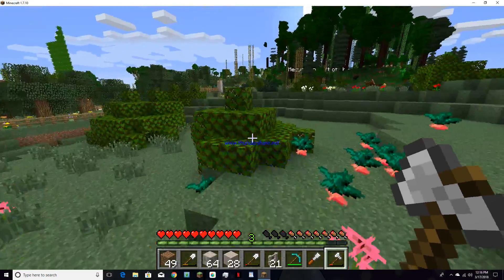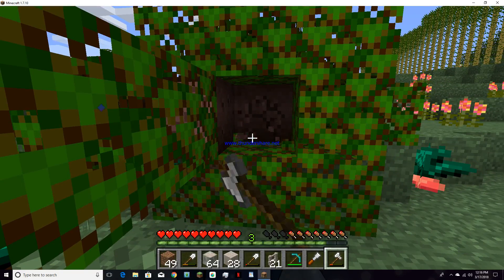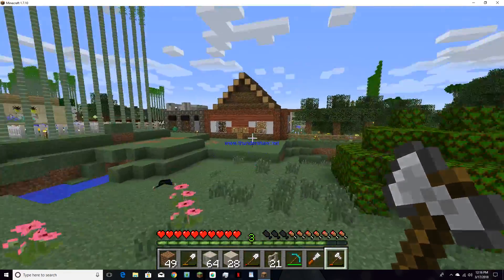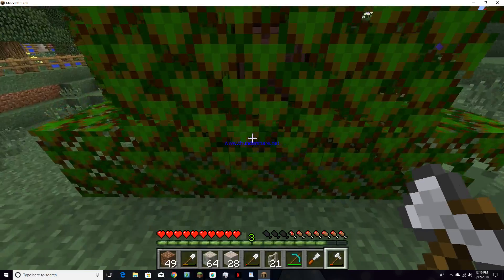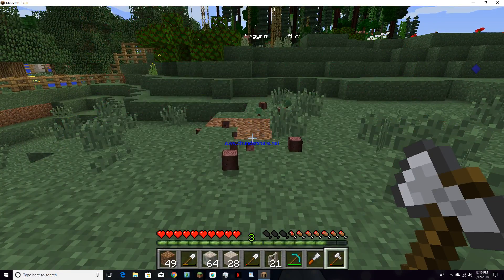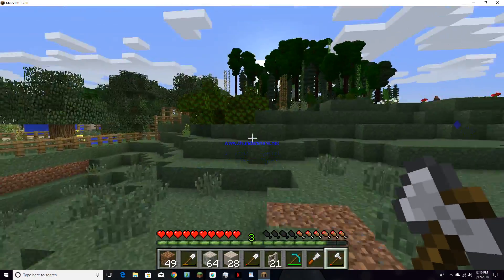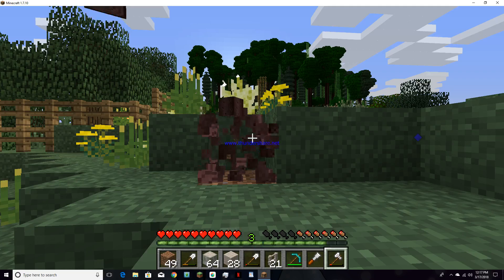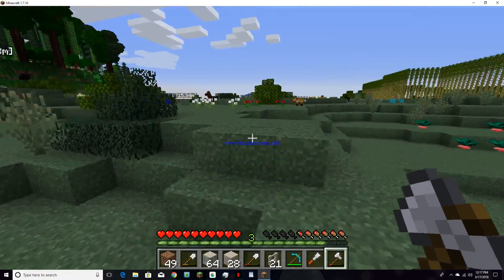Tree Capitator is such a fun mod to use — so convenient too. I don't have to continuously chop down different pieces of wood; it just does it all for me. Makes it all faster and easier. This is one of the last few shrubs. Nope — I have a few more.